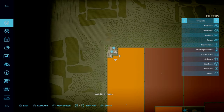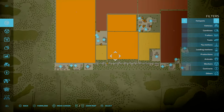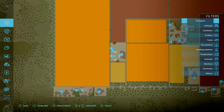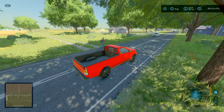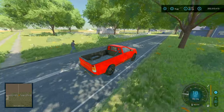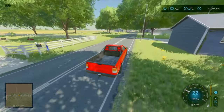We are now back south, roughly in the centre of the map — well, not quite. Up here is your animal pen. We're not going to go along there, we're going to continue on.